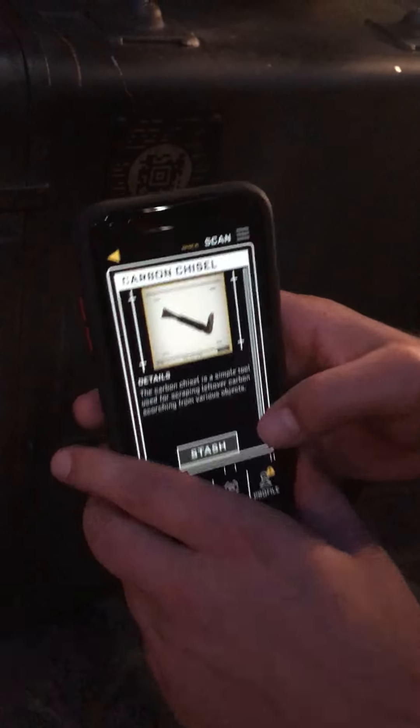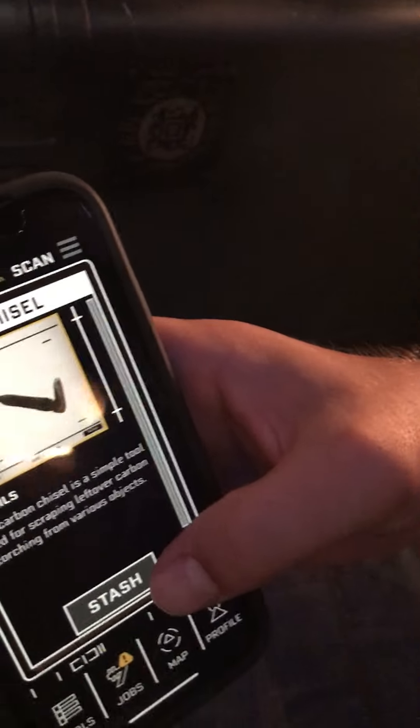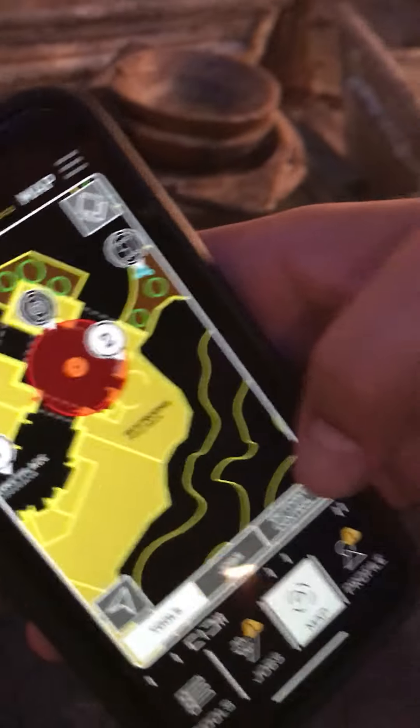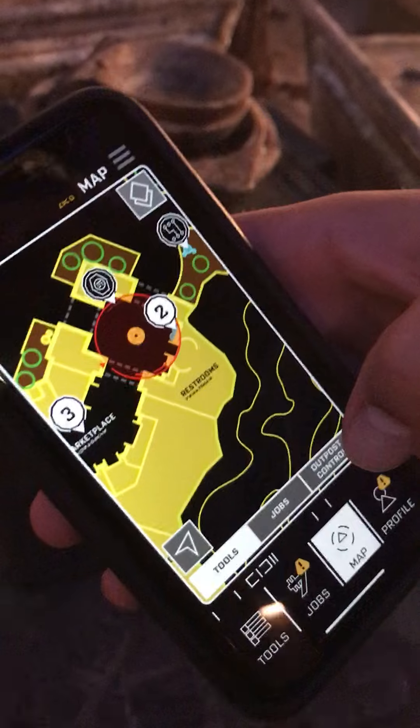Now I'm going to click Analyze, and it's going to tell me what was in there. I stash it, and now it's in my inventory. And that's just one of the mini-games you can play on Star Wars Datapad.